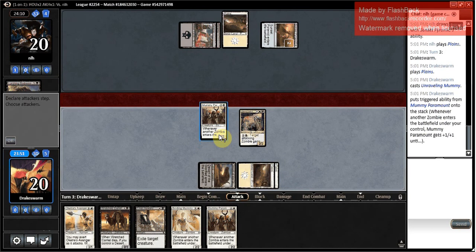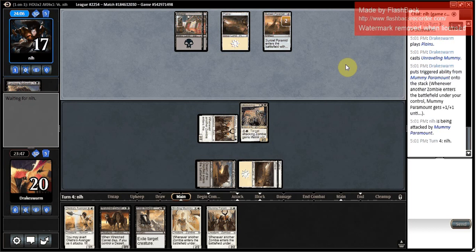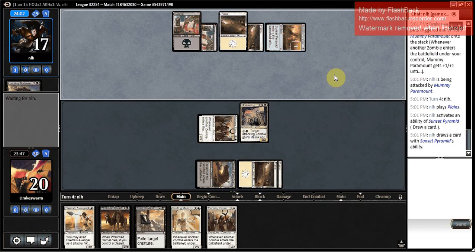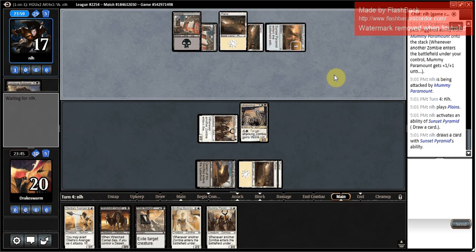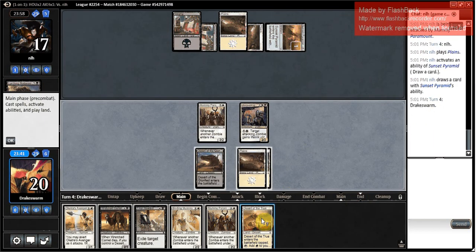My opponent's in a fine position for having mulliganed down to five, I think. They've got both their colors. They're very likely to be able to start playing blockers at the very least. Sunset Pyramid — they're using Sunset Pyramid to draw? They just have no action? I'm getting a little lucky against my opponents, I think. They can't even have Sunblast up.